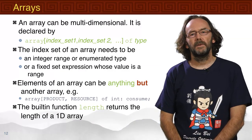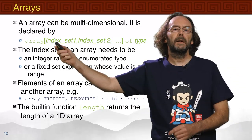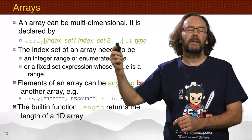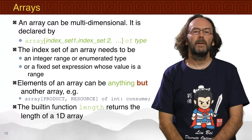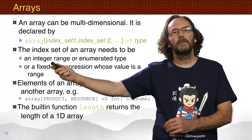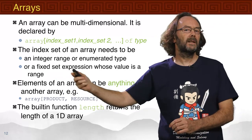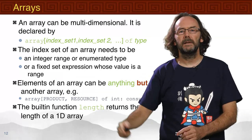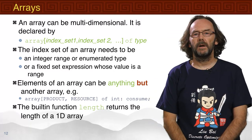Arrays can be multi-dimensional and are declared as: array[index_set_1, index_set_2, ..., index_set_n] of type. The index sets need to be an integer range or an enumerated type, or a fixed set expression whose value is a range. The elements of the array can be anything except another array.